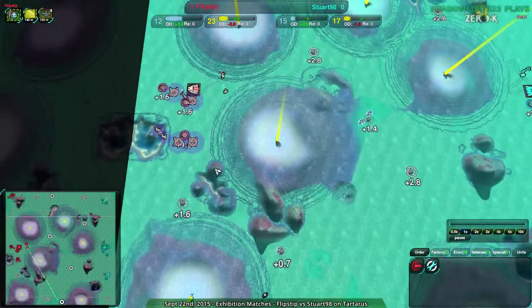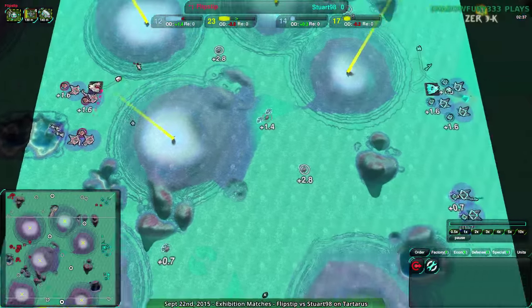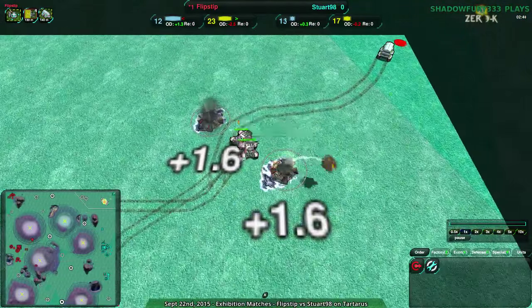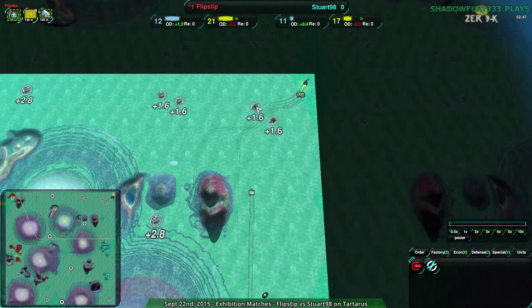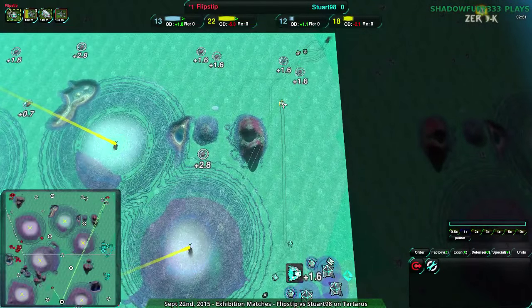Flipstep is going to be very ahead in economy as a result of just getting better metal spots. Stuart has a slightly stronger economy right now but Flipstep spent a lot less on it. So Flipstep has more Scorchers, and now Stuart is losing the north side as well. Stuart did go for the north which is good, but pay attention to what the metal extractor value is — it's not always plus 2.